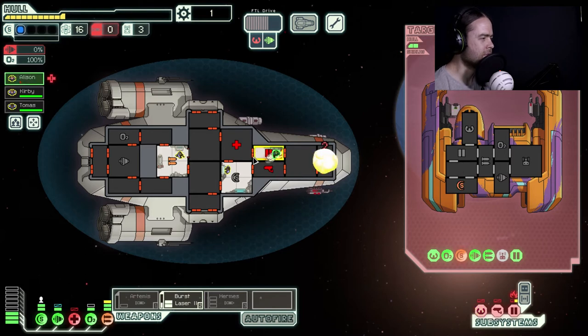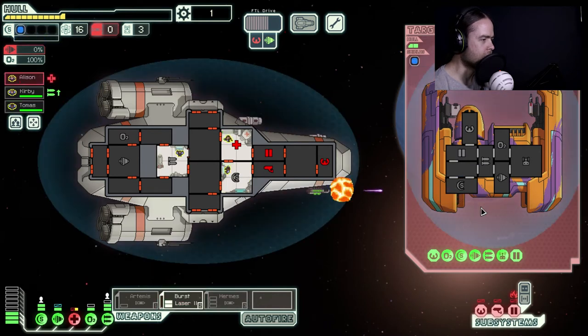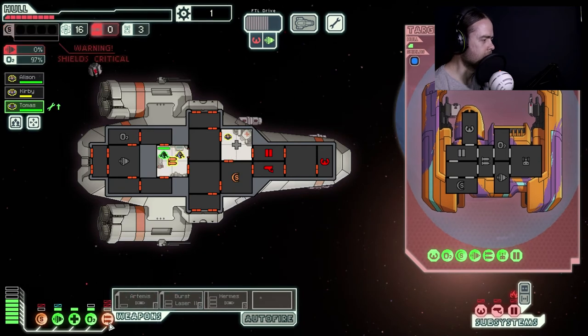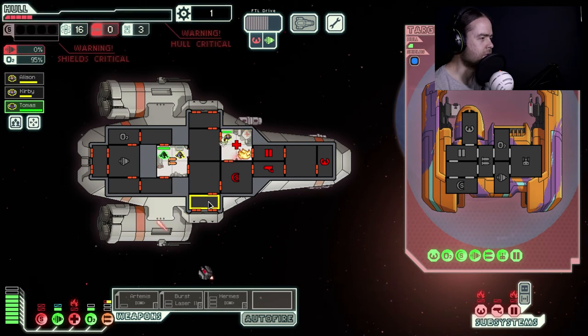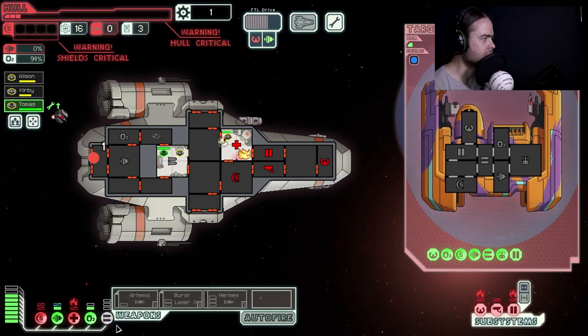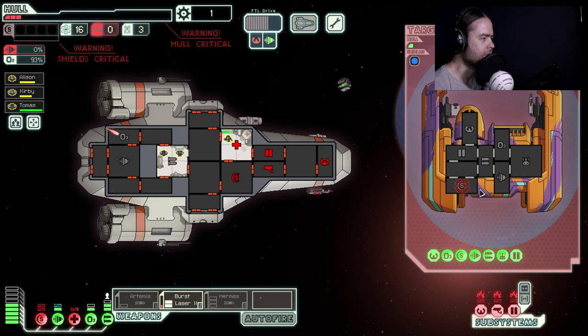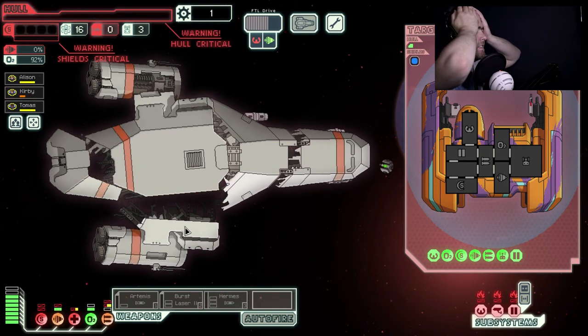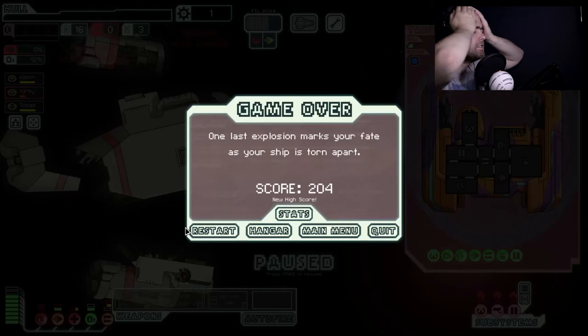Maybe I should hit other systems — maybe if I hit them in the weapons. This is not going well. Shoot them again, come on. One bar of hull left. This doesn't look good. You two fix the missiles and the weapons. It's so bad. Shields critical, hull critical — come on, we can do this. We need to fix those weapons. We get one more shot and we'll kill them. Oh no. Not the Kestrel, not my prized Kestrel.